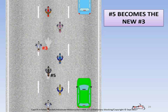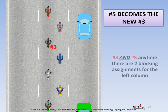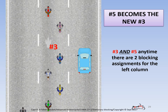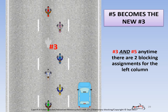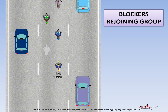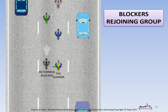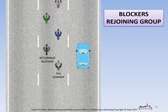When the number 5 rider pulls ahead to fill the number 3 vacancy, he or she effectively becomes the new number 3 and will also block any time 2 blocks are requested from the left track. Let's look at the tail end of the squad and see how the blockers rejoin the group. Independent of whether the returning blocker is rejoining in the left or right track, he or she merely pulls up behind the tail gunner and waits for the pass-me signal. If the tail gunner forgets to provide the pass-me signal, a short tap on your horn will remind him. Never pass another rider in the same lane that isn't expecting it.